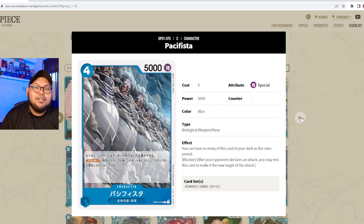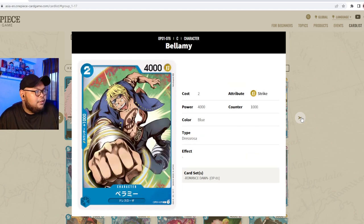The Pacifista card is four cost, 5000 power, special attribute, part of Biological Weapon and Navy. Its effect is: you can have more than four of this card in your deck — any number, as long as the deck doesn't exceed 50 cards. It also has Blocker. Cards like Sentomaru from the blue starter deck and Kuma enable you to spam Pacifistas. Just be careful not to load up your hand with them since they have no counter.